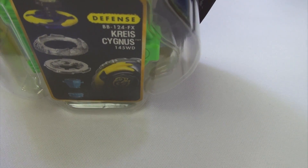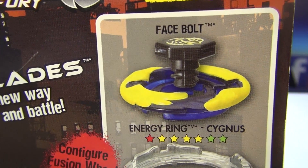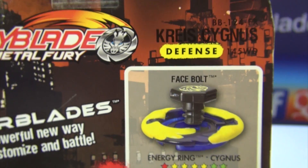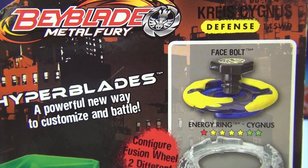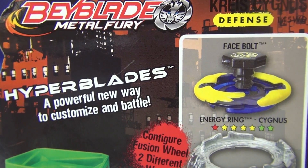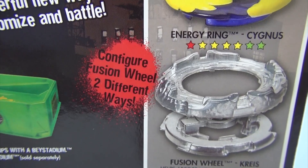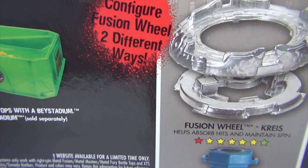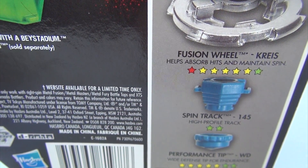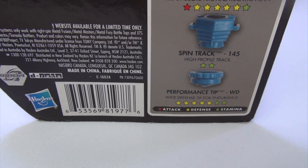So now we've got Cygnus, which is — again — like a swan. So now we've got Kreis. Anyways, it helps absorb hits and maintain spin, so it's basically very good for avoiding attacks or absorbing hits, kind of like a Drago. And now we've got the 145 high-profile track, with a WD again for good defense.